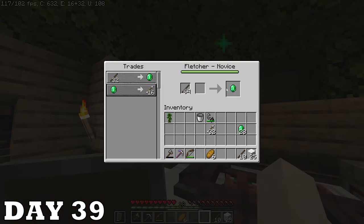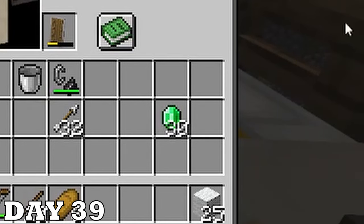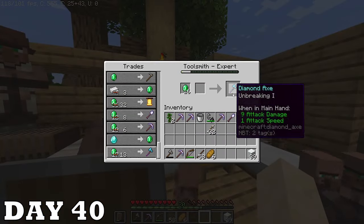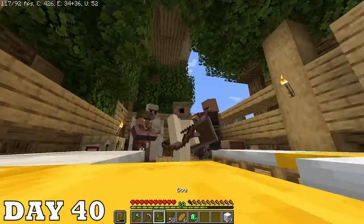Today was just jungle trees, but I made bank off those sticks — this is the most emeralds I've had at once so far. I woke up to something beautiful on day forty and finally bought an enchanted diamond axe from the villager. This is huge — I can chop wood like there's no tomorrow. Well, in the game I can now.